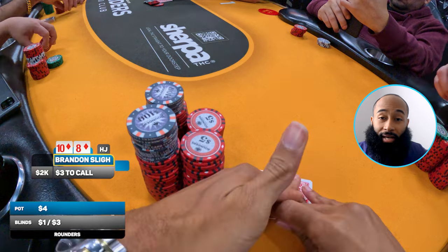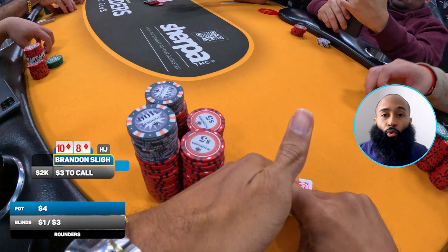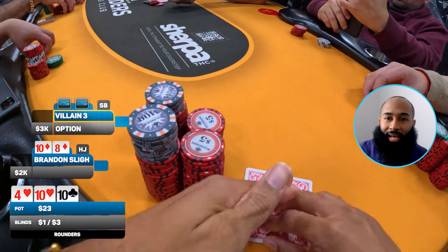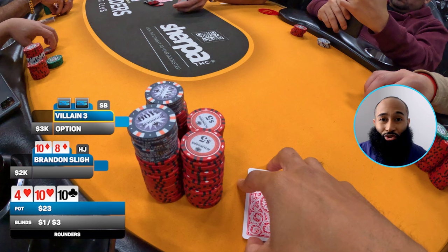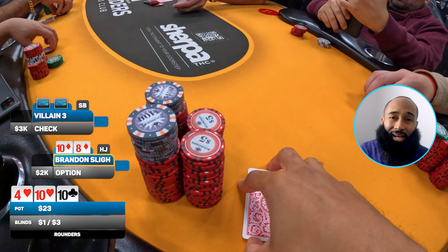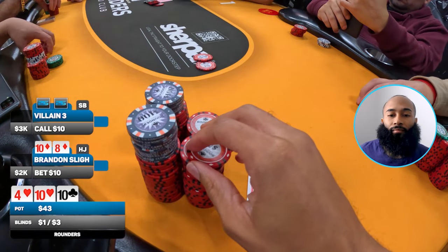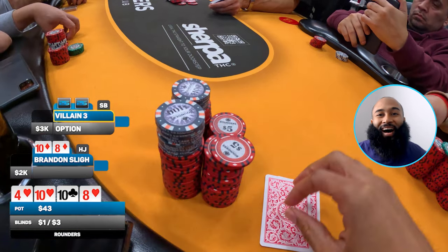Same day, post-stream, now playing 1/3 since 2/5 wasn't running late at night at Rounders. First hand in this game I'm dealt ten-eight suited in middle position, no straddle. I open for $30. Small blind calls, big blind folds — heads up to a flop of four-ten-ten, two hearts. I flop trips for one of my first hands at the table. My opponent checks, I c-bet $10, they call. Turn comes the eight of hearts — the eight ball, corner pocket.